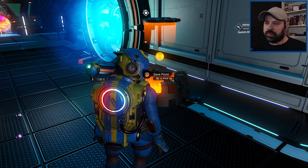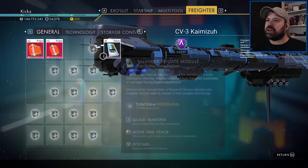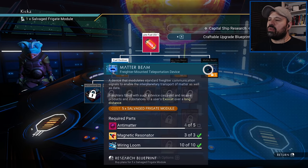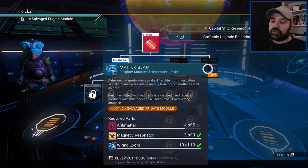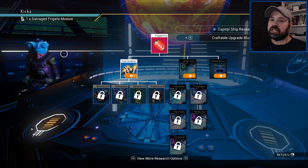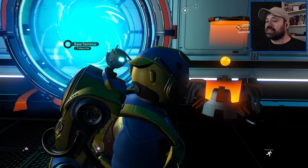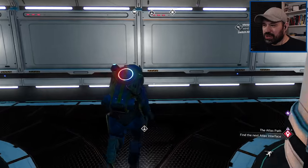The thing I want to do now is install the matter beam on the freighter. In upgrade control under purchase upgrades, the matter beam costs five salvaged frigate modules. You can get them from derelicts or from frigate missions — but frigate missions take an hour, and we're going to buy more frigates before sending them out. There's another way to get salvage modules: a piratey method. We make a save point first, then head out in our spaceship to try to score some.